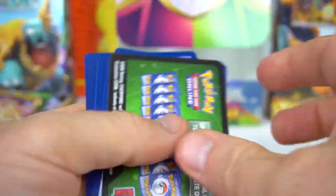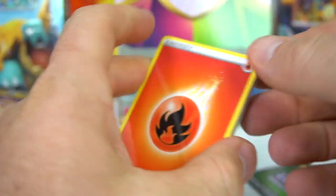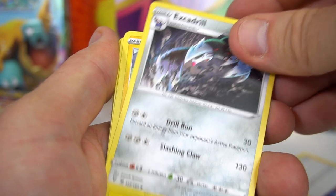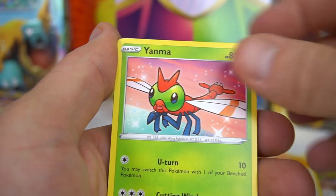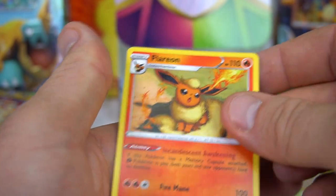Next pack — flip it — fire energy. Nessa, Cracked Rock, Excadrill, Voltorb, Rockruff, Taillow, Yanma, Wooper, Pikapek, and Flareon.